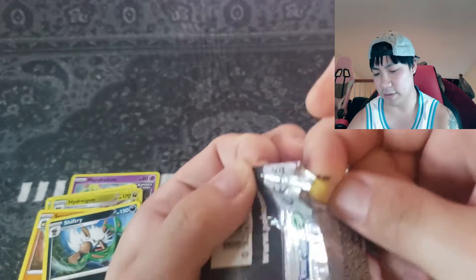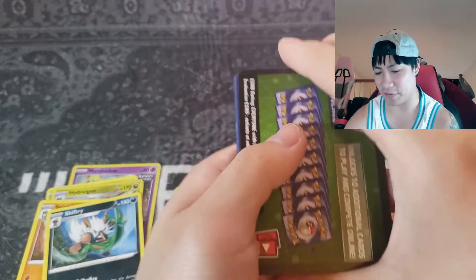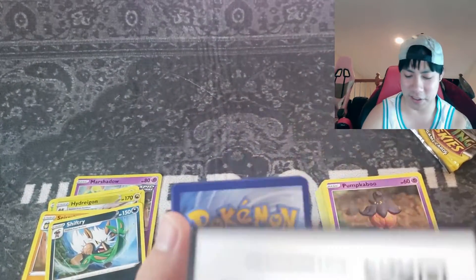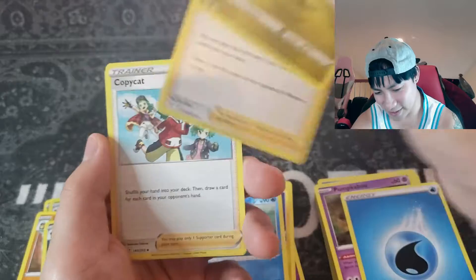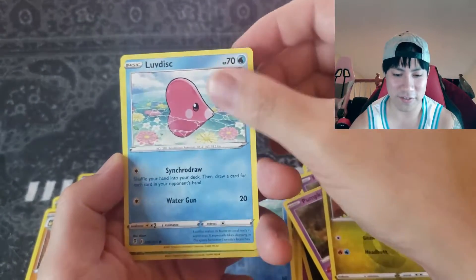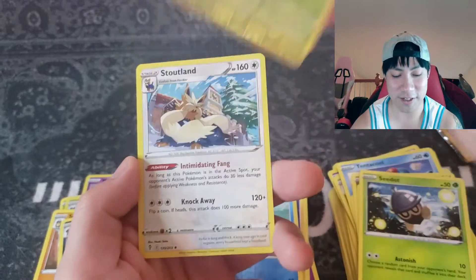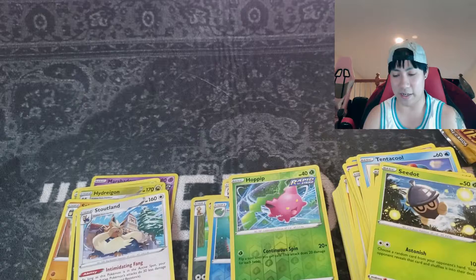Revolving Skies — one last pack. This is how we're going out. No V cards again; these pull rates feel very similar. Green pack — that doesn't even matter, I'm already disappointed. Code card out. Luvdisc — okay, that's cute. Seedot and Hop on the reverse, and Stoutland. We are sad boys again yet again today.